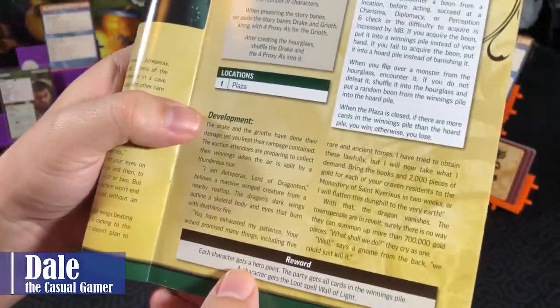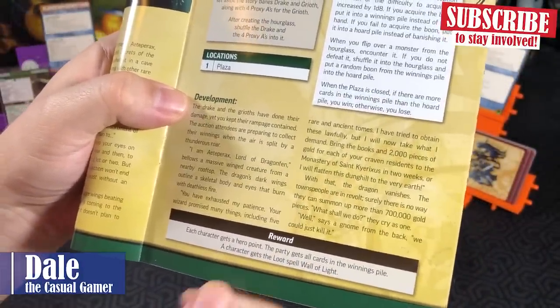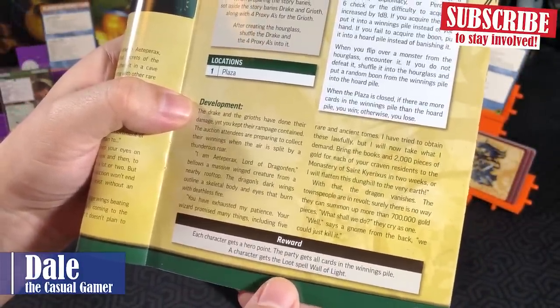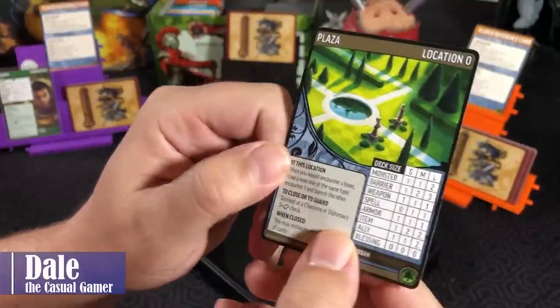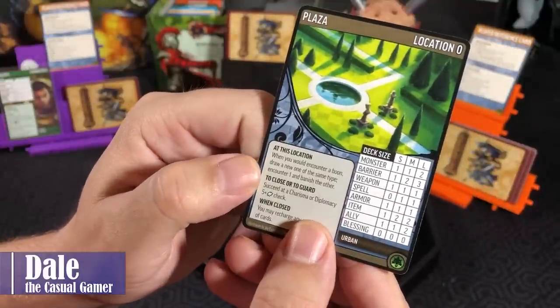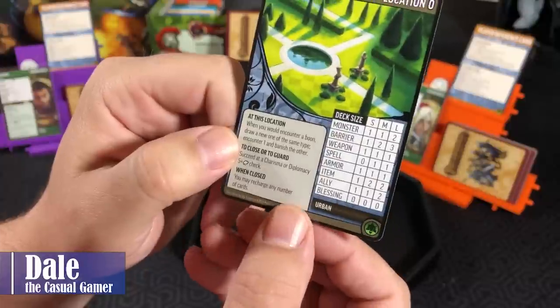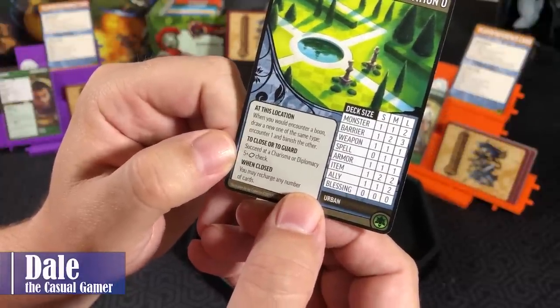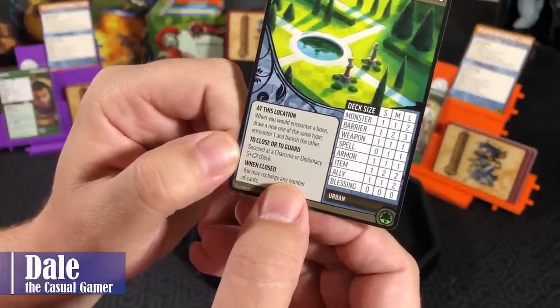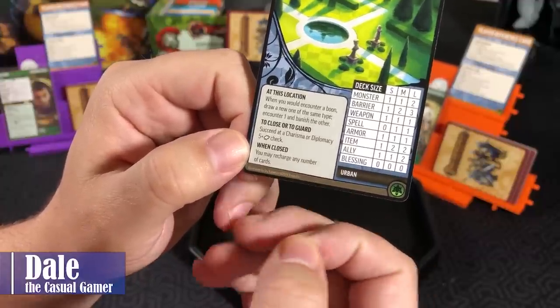We are playing to get a Hero Point, all the cards in the Winnings Pile, and a character will get the Loot Spell Wall of Light. The location has some more things going on: when you would encounter a boon, draw a new one of the same type, encounter one, and banish the other — so at least we'll have two options. To close, we'll need to succeed at a Charisma or Diplomacy 7 check.